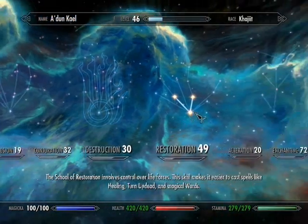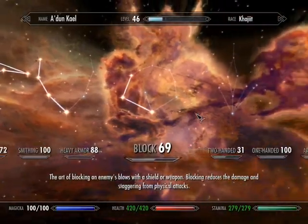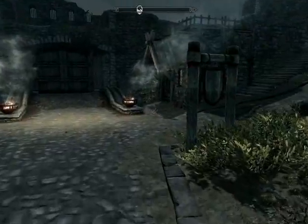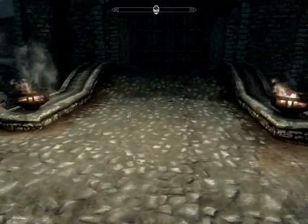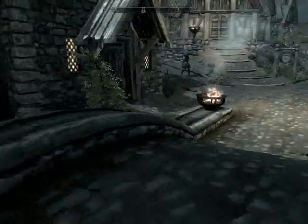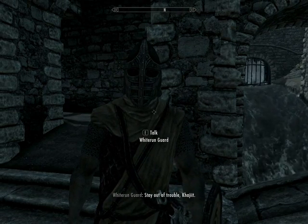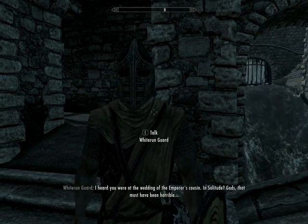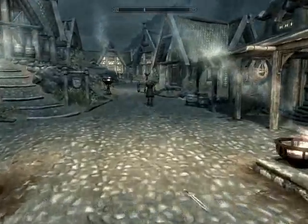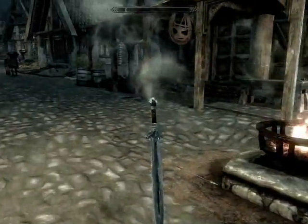I am level 46. I beat Alduin, killed Ulfric, and sided with the Empire. Although I was disappointed when I killed Ulfric because nothing happened — I went outside, Tullius gave a speech, I came home and nobody did anything. There was no ceremony. I thought there would be parties. That must have been because I did the Dark Brotherhood quest and killed the Emperor before I did everything else.